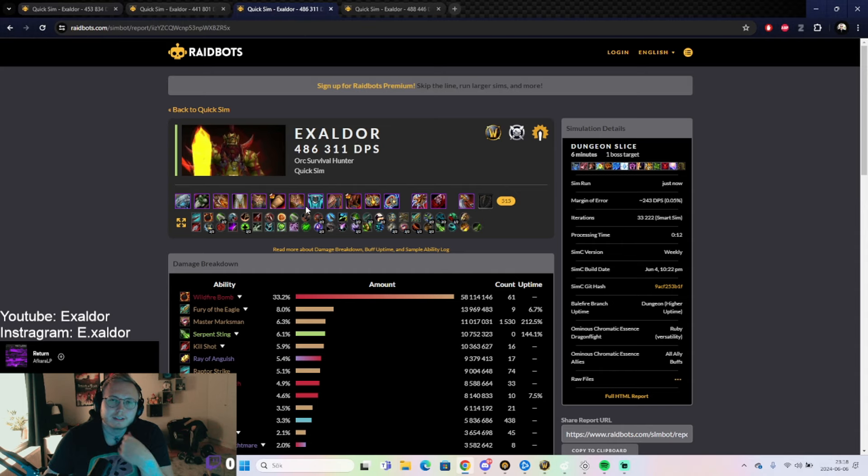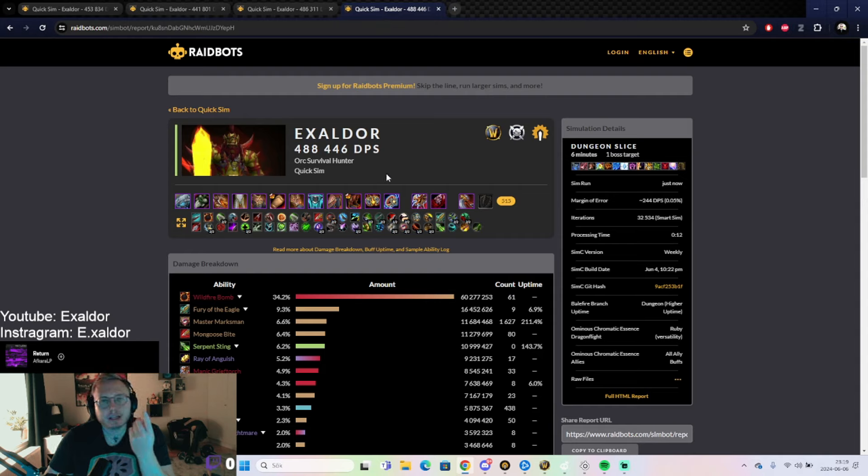It's 30k more damage, sure, but I'm actually considering switching to the current season 4 tier anyway because I need the stamina for high keys. It's better to survive and do a little less damage than to do slightly more and die — because if you die, you do zero damage.